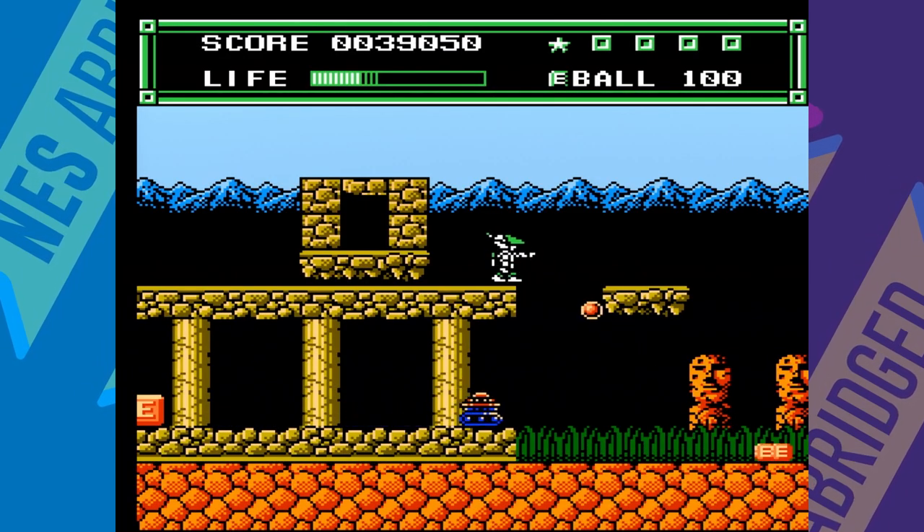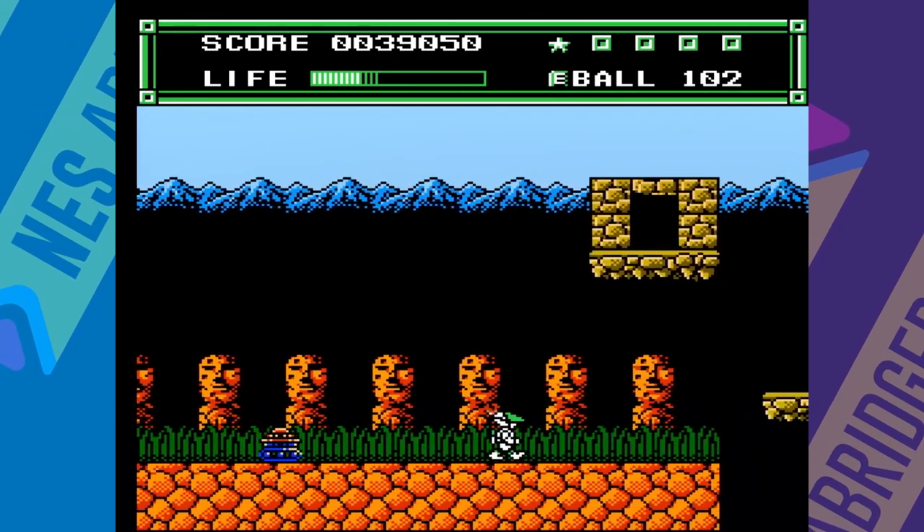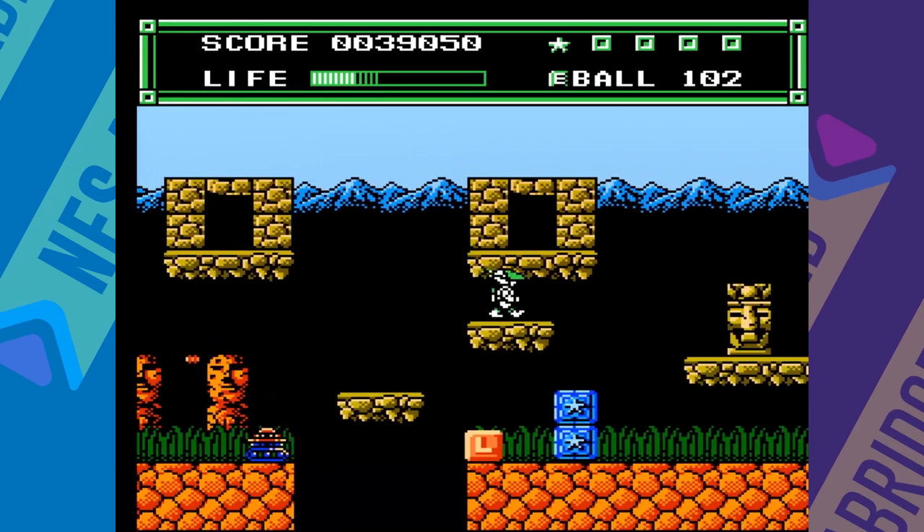Zexes is a half-action platformer, half-side-scrolling shooter that was developed by Atlas and published by Hudson Soft in 1990.